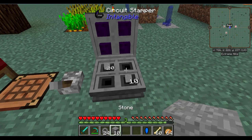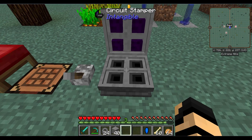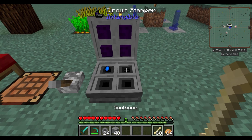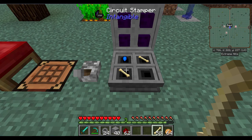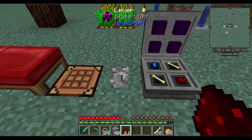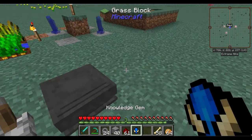I can clear out all these items here. What we're going to do next is place a blue crystal, soul bones, and a piece of redstone into the circuit stamper. Once I flip this, we get ourselves the knowledge gem.